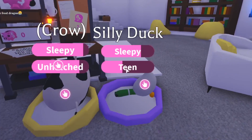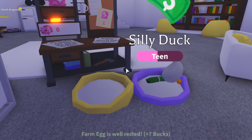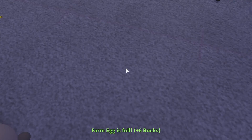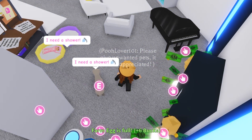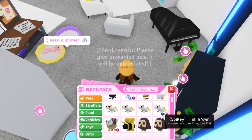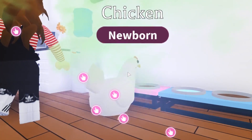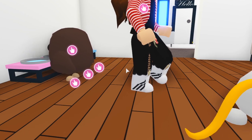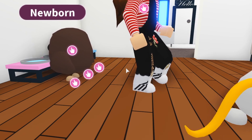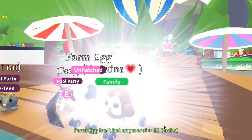I kind of quit hatching because my friend kept getting legendaries, and there's like no point in hatching. On my first attempt, I got a silly duck and a llama. On my second attempt, my friend got a chicken and an owl, which is pretty good. And on the last attempt, she got an owl and a cow. To be honest, I think this hack is pretty good.